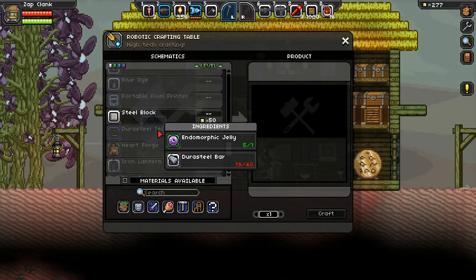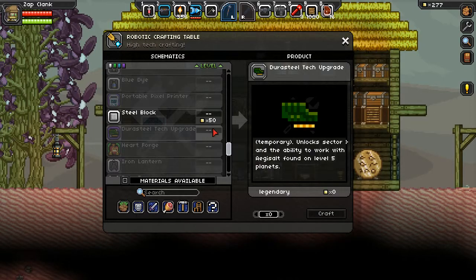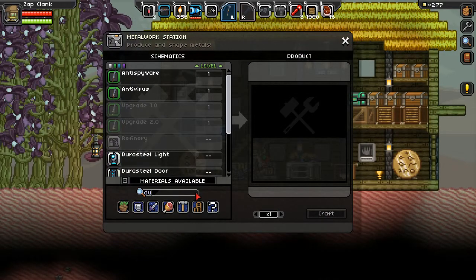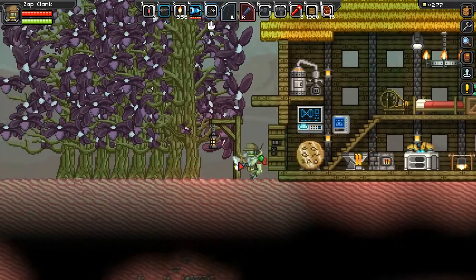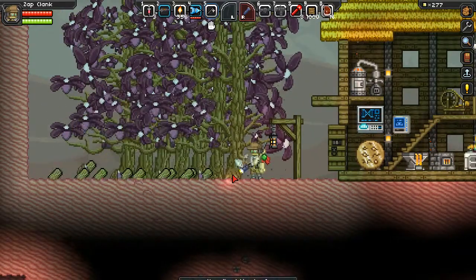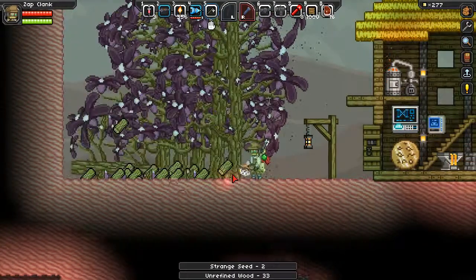Here we are - durasteel tech upgrade: endomorphic jelly and durasteel bars. It unlocks sector X and the ability to work with the ore assault found on level five planets. So that's what we need. We need more durasteel - durasteel bars come from coal and titanium. I've got plenty of titanium but not enough coal, so we chop down some trees to make charcoal. That's going to do it for this episode - hopefully you enjoyed and we will see you in the next one, hopefully in sector X.